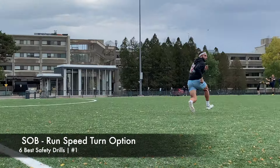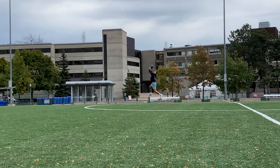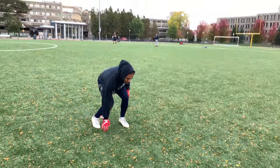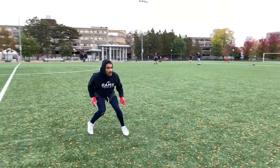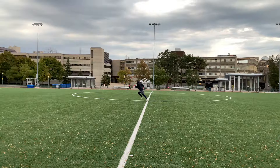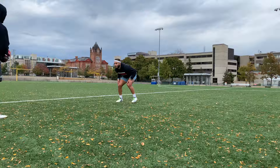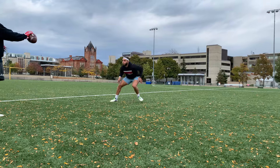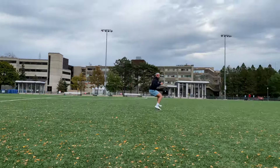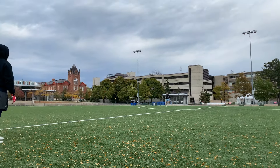This first drill is my favorite — it's pretty complex. You shuffle, open, break, then you run, and you have an option for a speed turn. So shuffle for the first few steps; it's on command, you're going to run, then do a man turn — that's the break — and start running back in the other direction. Then keep sprinting as fast as you can. Unless he calls a turn, you're going to keep running, get the ball, and high point it.